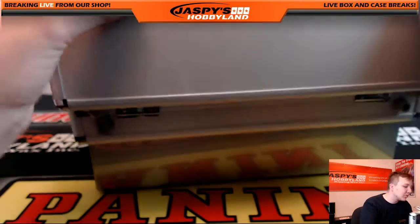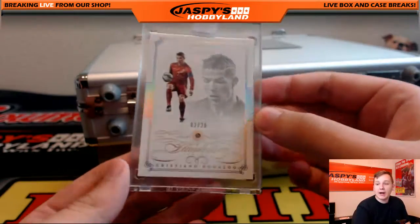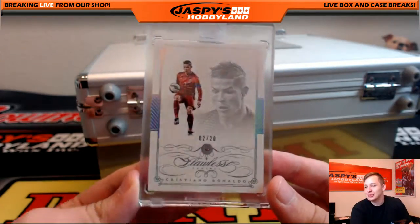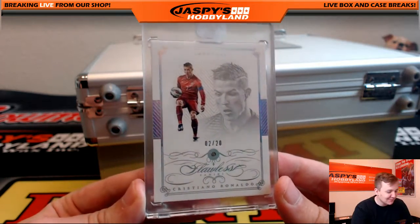Onto the briefcase hits. First one up is the diamond — Cristiano Ronaldo diamond, 2 out of 20. Look at that, Ronaldo diamond, 2 of 20. I think I picked a decent case — I've pulled Messi and Ronaldo in all three cases so far.